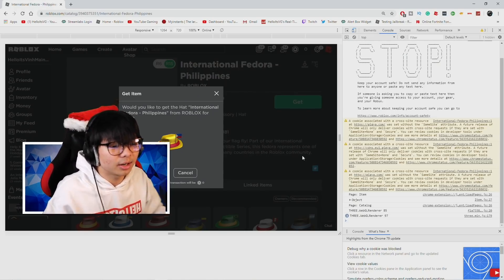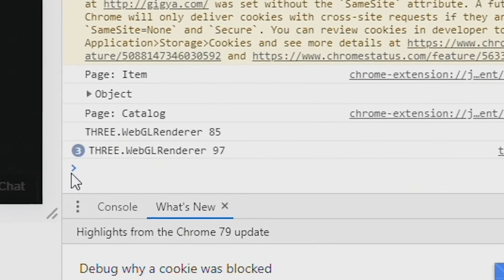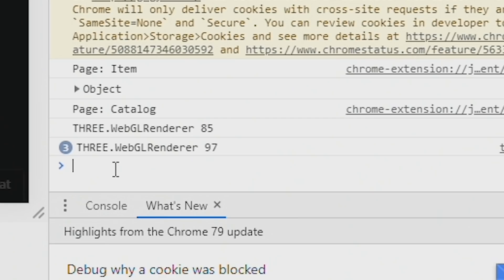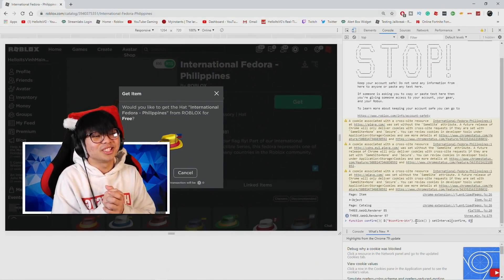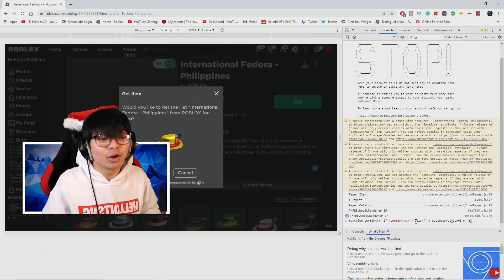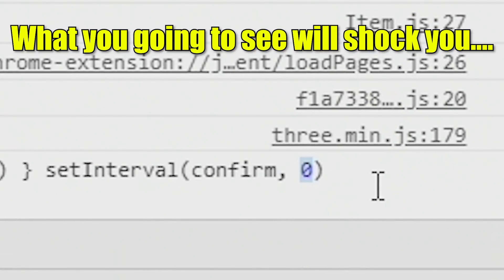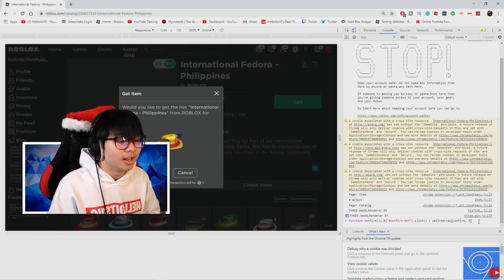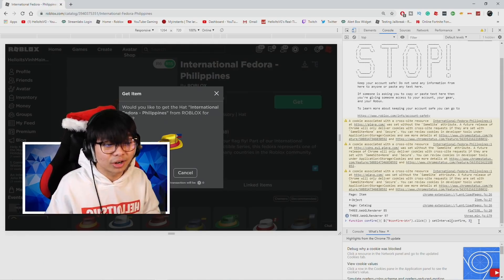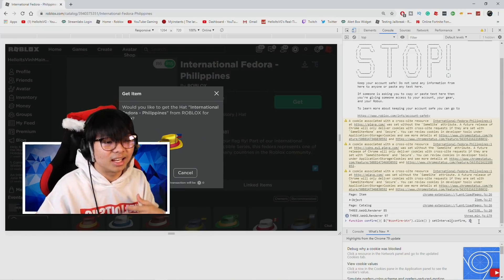Copy all of that code, then go back to your webpage. You'll see a little arrow pointing to the right in the console — paste the code right there. Now here's the key part: you'll see a little zero in the code. Change that zero to three. You can make it five if you want, but the higher the number, the lower the chance of getting hats — so if you put 10,000, you're not going to get any.